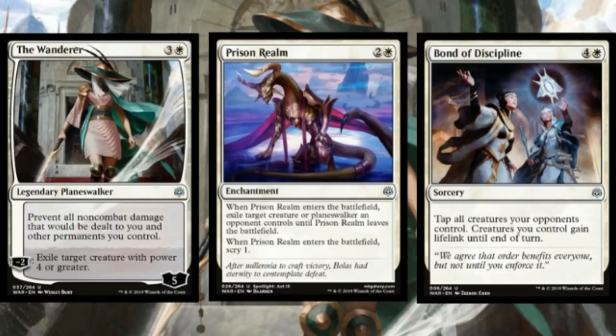Prison Realm is just really premium removal — it takes out all the permanent types you really care about in sealed: planeswalker and creature are the most important things you can do something about, and it'll help you scry into a fourth land or your big bomb. This is the kind of removal you always want in your deck. Bond of Discipline is slightly controversial — LSV's set review kind of trashed it, saying it won't be the Overrun you want — but I still think it's a really impactful uncommon that's going to end a lot of stalls in sealed.